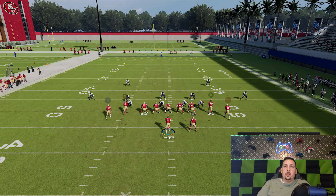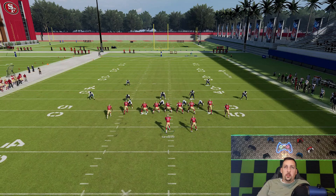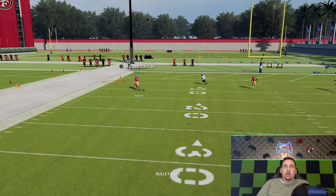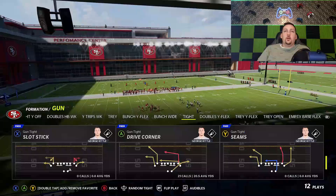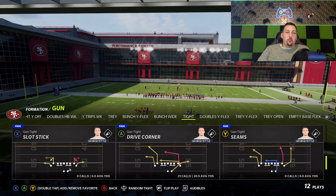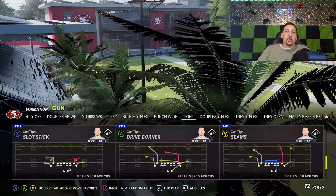I could block the running back on a play like this if I know I'm looking at cover two, but realistically that running back is a good cover three check down, so I don't necessarily want to do that. You can see this play does take a little bit of time and I'm getting some pressure. The drive corner doesn't really have a ton of usefulness against cover three or cover four drop, but it does have some very explosive plays against cover four quarters and man coverages. For cover three and cover four we'll get to when we get to the PA cross.